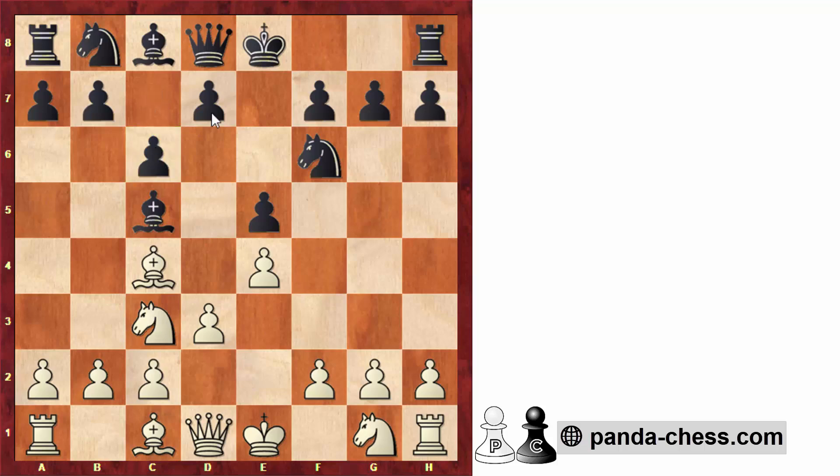Black went c6, planning to go d5, and here white went for f4, putting pressure on the center. Black continued with d5, following his idea. Let's evaluate some alternatives: taking the knight on g1 with the bishop is not very strong, because this bishop is quite active, even preventing white from castling short. Taking on f4 was another alternative — this would help white develop the bishop, with ideas to go e5, but black could try d5 to counter in the center. This was a more solid alternative than what black played in the game.